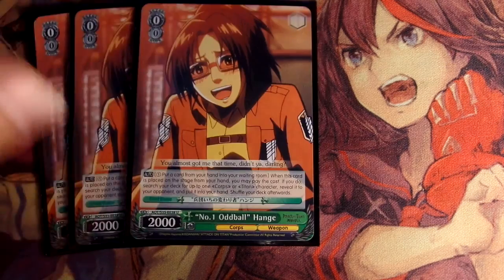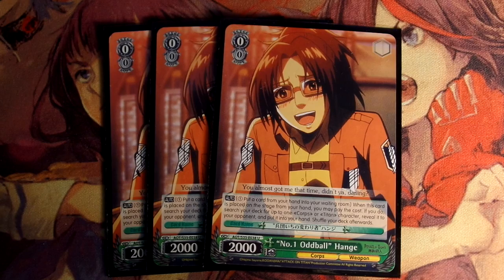The next card I run is three of the 0/0 green Hanji. Really good card. Its ability is when this card comes into play, you can pay 1, discard a card from your hand, and basically search your deck for any Titan or Corpse character and add it to your hand. Really good card, especially if you want to play around with your stock, since sometimes you get climaxes in there and you're trying to get them out. It helps you out late game especially, because you can get all your level 3s and level 2s. Three of her.